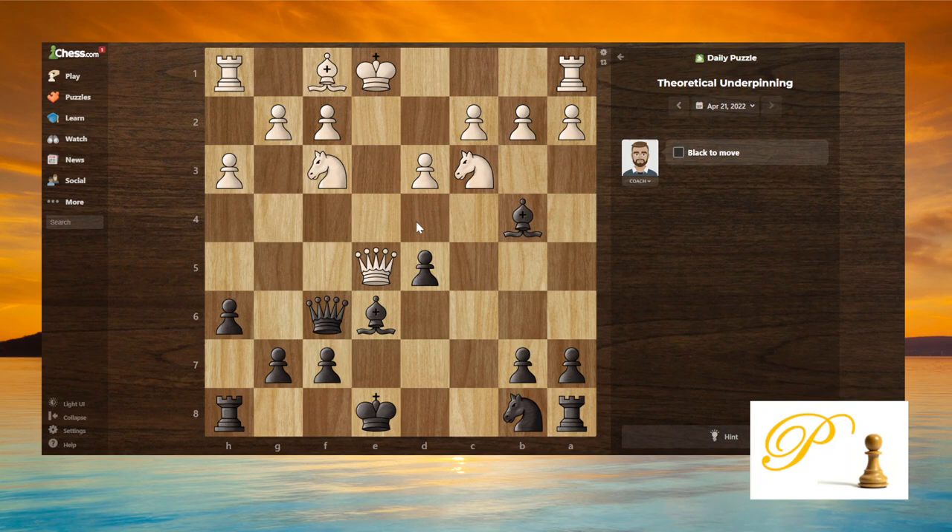In this position, what we can think about is we want to remove the defender of this square. There are two defenders — this one and this one — but we can remove them with one move. Just take it. After we take, they have to take this way, so now both pieces are gone: the knight is no longer on f3 and the queen is gone.